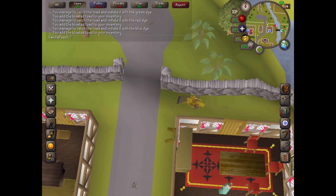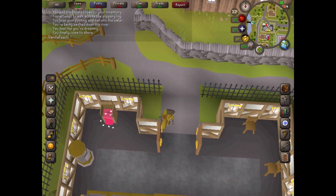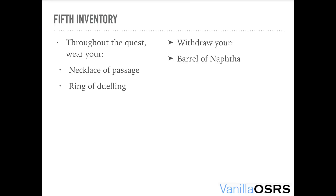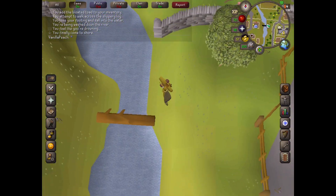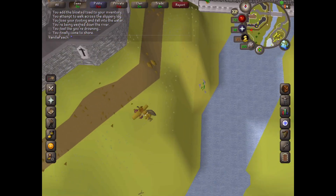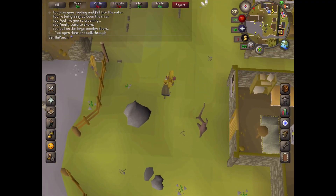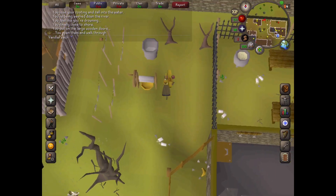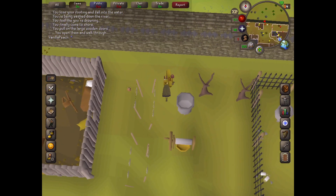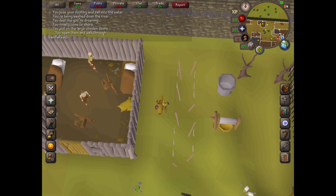Return to Essyllt and make sure you have your Barrel of Naphtha. Also pick up the rotten apple on the way — this is where it is on the map. Then head into the Mourners HQ and talk to Essyllt.